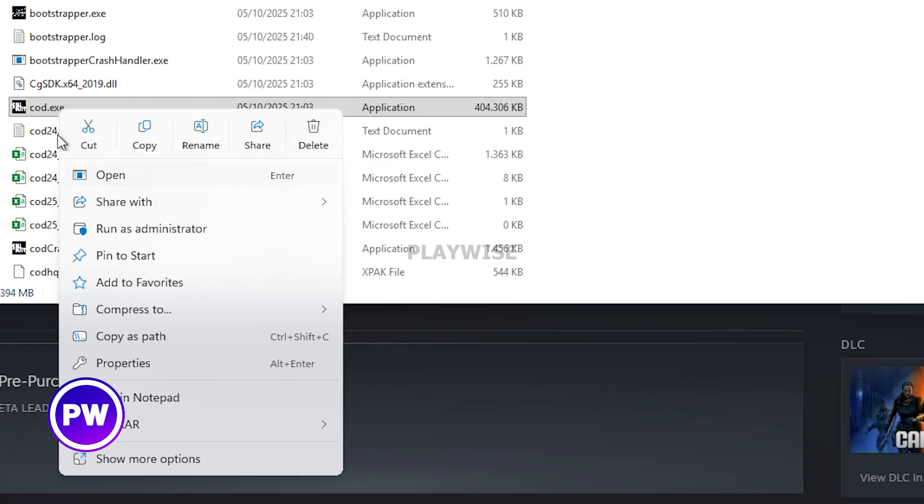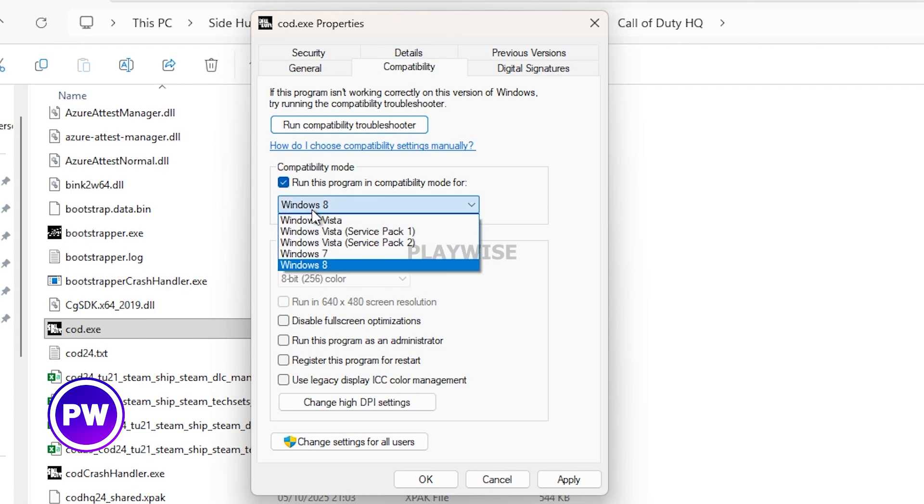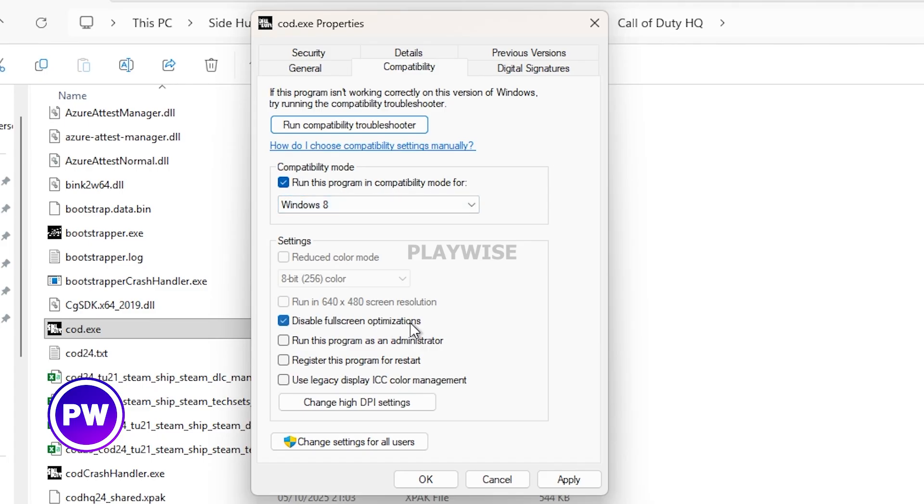If that doesn't work, you can go back to the callofduty.exe file and go to properties instead. Then go to compatibility mode and enable run this program in compatibility mode for Windows 8. This can make your game a lot slower but for some people this actually helps fix their game. You can also click on disable full screen optimizations, which for some people also helps you launch the game properly. Once you've enabled these, click apply and okay.